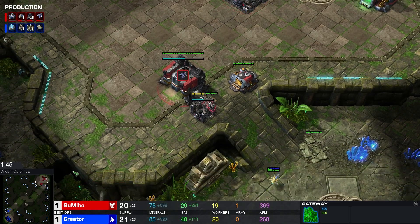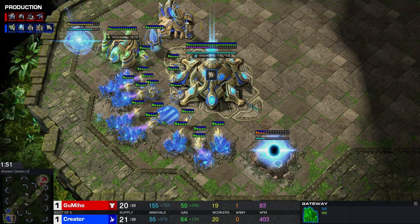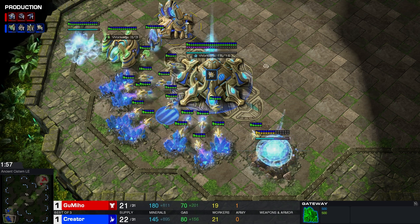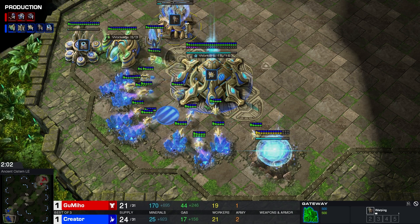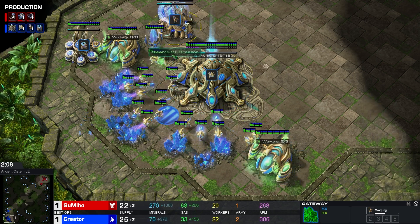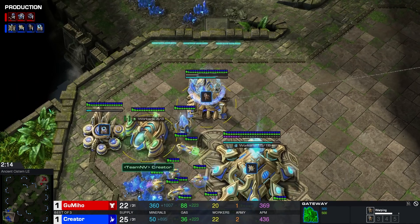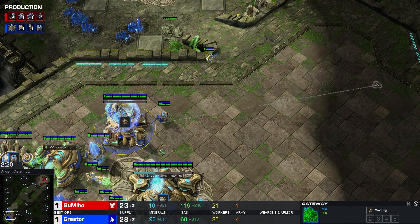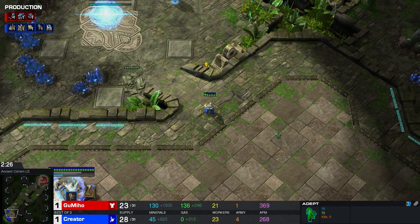Gas is everything in the early game for Protoss — it really is, it is so important. Delaying your Twilight Council by an added 50 or 75 gas is a huge deal. If you usually play Adept, Stalker, Twilight — or even Adept, Adept, Twilight — and you now build Stalker, Sentry, Twilight, it is just a huge, huge deal. I'm happy to already see an Adept start here for Creator. In general, I much prefer first units being Adept: one, because it deals well with Reapers; and two, because it allows you to get that tech a little bit faster. Second Adept on the way as well.